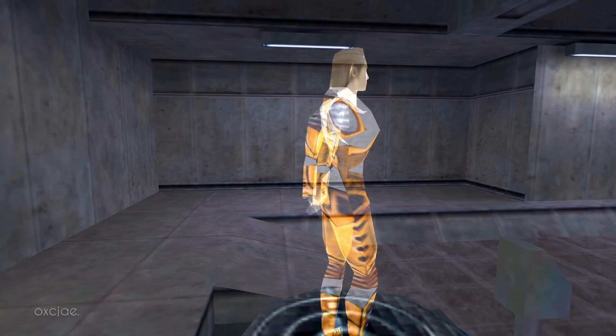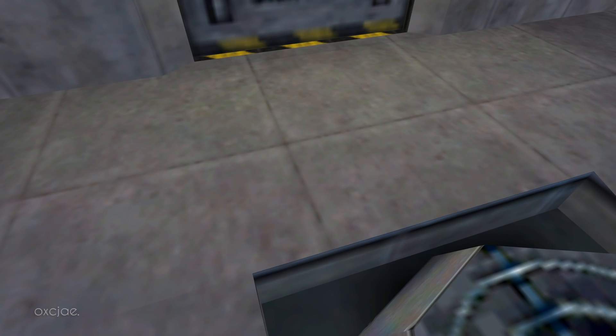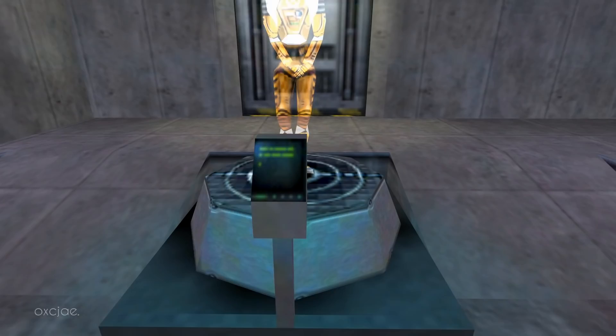Hello and welcome to the Black Mesa Hazard Course. I am your holographic assistant. Let's begin by stepping into your suit. You can see it suspended up ahead of you. If you see one of these buttons, press it and I will appear to demonstrate certain moves.